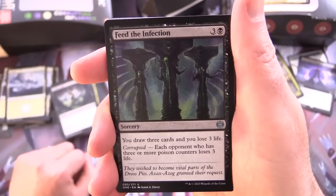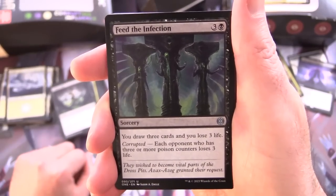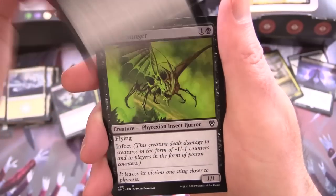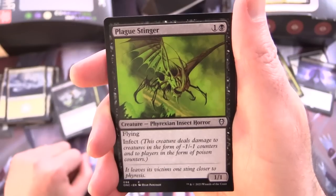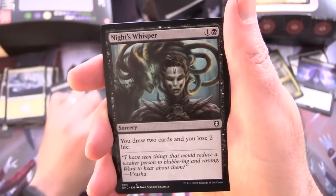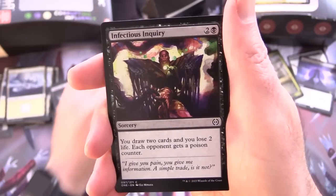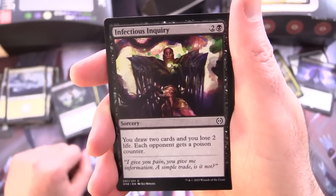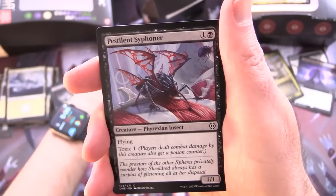Feed the Infection — sorcery for 4, draw 3 cards and lose 3 life. Has Corrupted: each opponent with 3 or more poison counters loses 3 life. Plague Stinger — creature Phyrexian Insect Horror, 1/1 for 2 with Flying and Infect. Night's Whisper — sorcery for 2, draw 2 cards lose 2 life. Infectious Inquiry — sorcery for 3, draw 2 cards, lose 2 life, and each opponent gets a poison counter. So you're going to be losing a bunch of life.